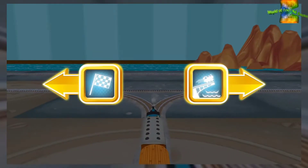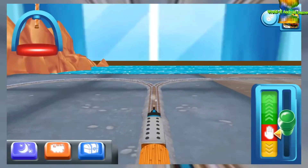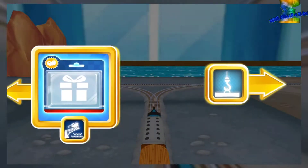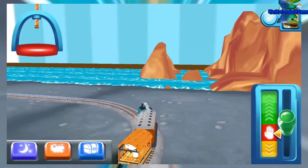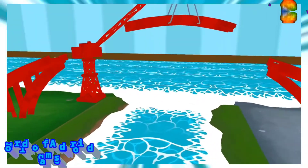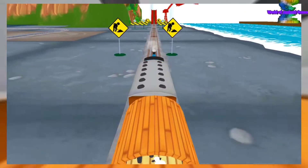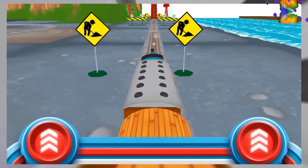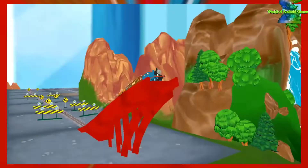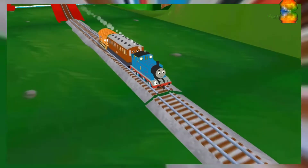Where should we go next? Onwards to the big bridge. Does your engine have the courage to jump the big bridge? Tap as fast as you can on the buttons to make your engine go, go, go! That was great!